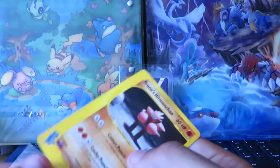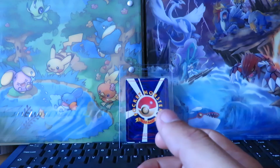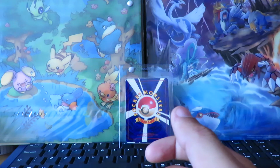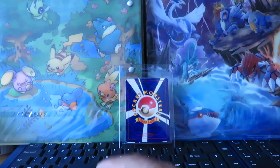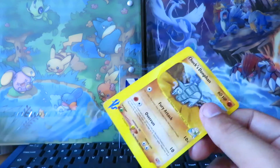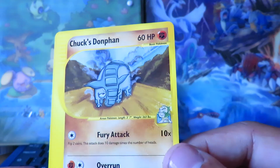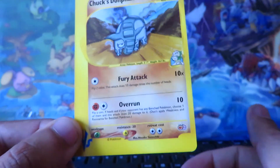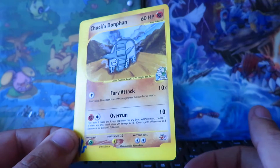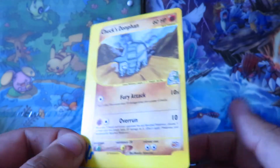If I remember correctly, only about six sets were given out each year, so a total of 12 English sets exist in total — though it might have been 12 per year making 24 sets total. Either way, here's Chuck's Dunsparce, so it's really rare — you don't see these often.